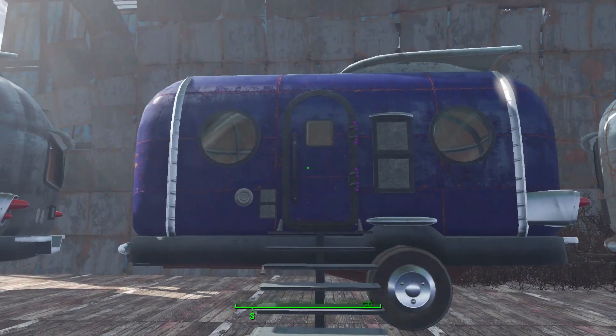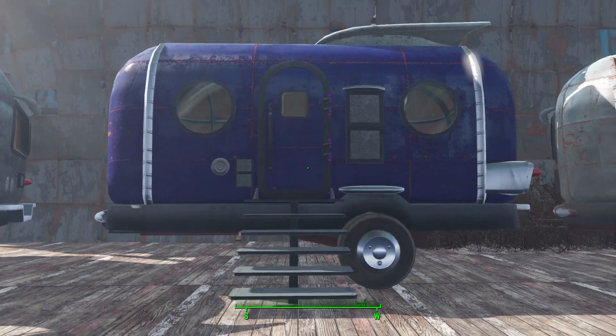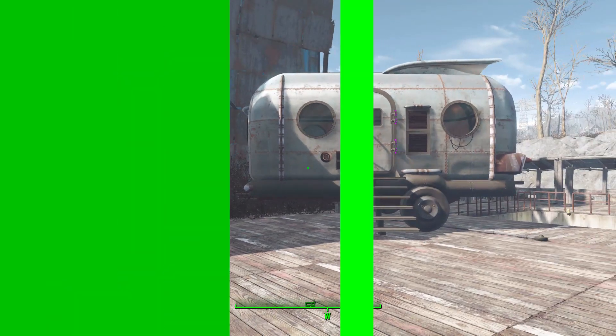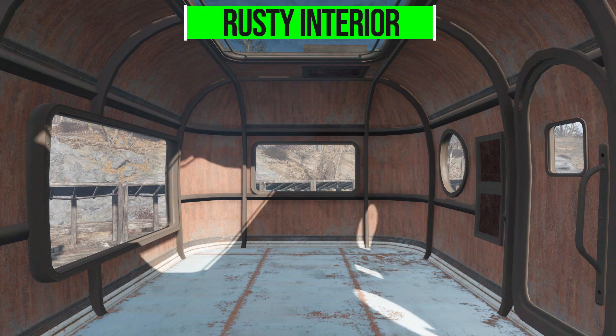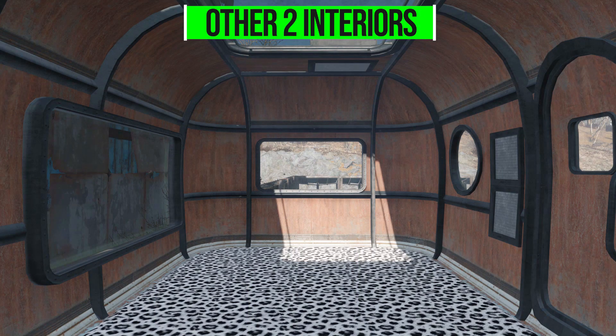Now as for the interiors, the rusty one is of course well rusty — especially on those air vents on the side of the compartment. Those are very rusty and certainly need some cleaning before you'd want to breathe anything through those. When it comes to the MacReady midnight blue trailer or the refurbished one, they all have more or less the same panels, but those air vents on the side are far more clean.